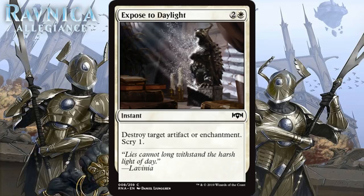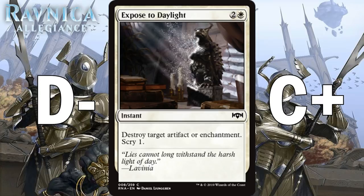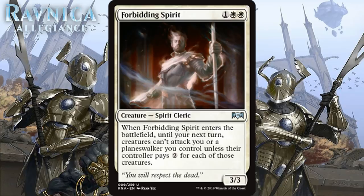Next we have Exposed to Daylight, which for 2 generic and 1 white is a common instant that destroys target artifact or enchantment, then Scry 1. I don't think there are enough artifacts and enchantments in this set for this to be something you want in your main deck. It's a good sideboard card, though — adding Scry 1 to Disenchant for 1 more mana is worth it. I think the kind of card you play in your main deck in worst-case scenarios — about a D- — but as a sideboard card it's like a C+. Ideally, you pick one up late and have it in your sideboard any time you draft white.